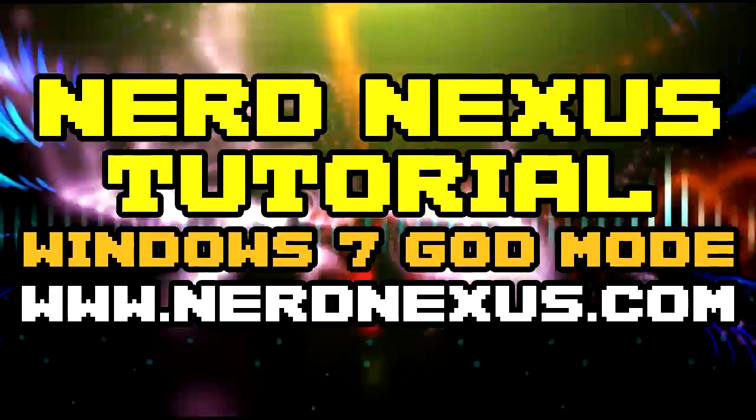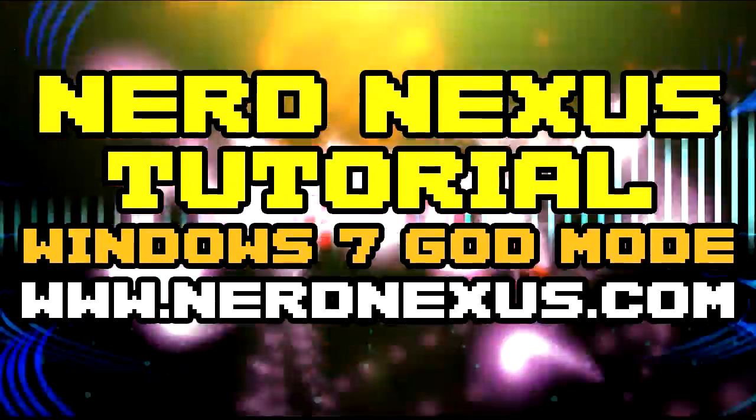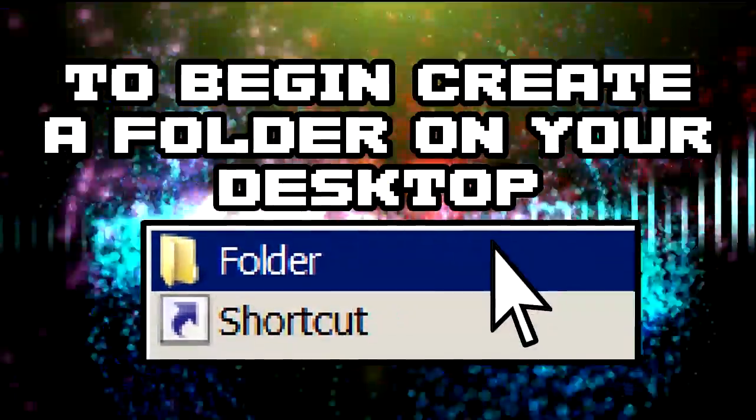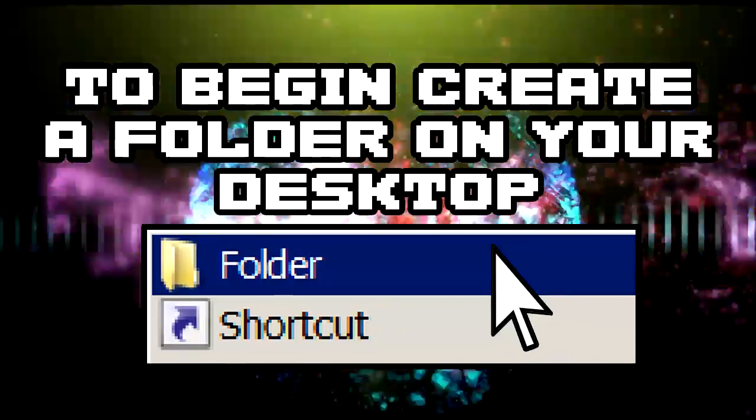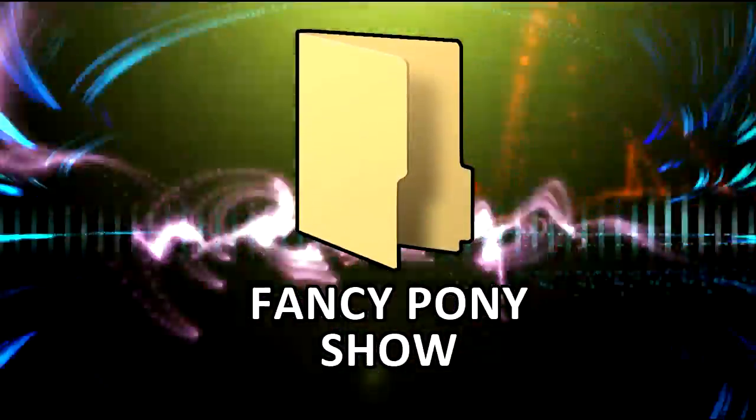Welcome to a NerdNexus.com tutorial on how to unlock Windows 7 God Mode. To begin, create a folder on your desktop. It doesn't matter what you call the folder; the name we chose was Fancy Pony Show.